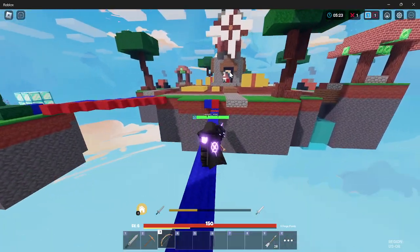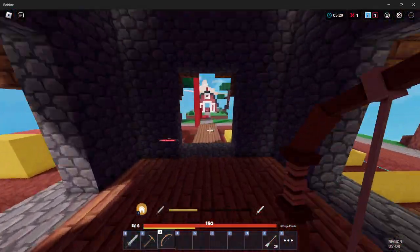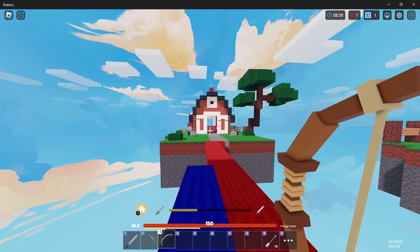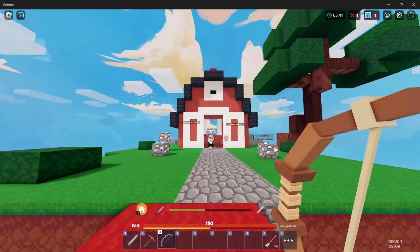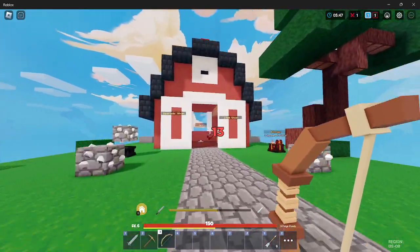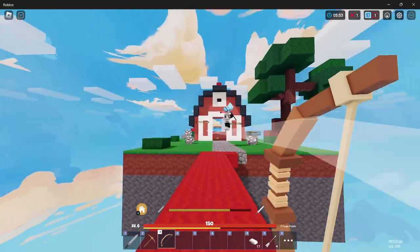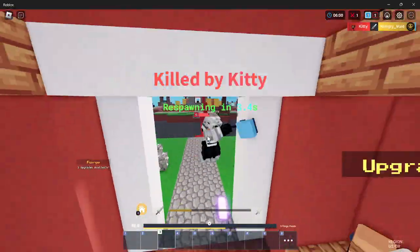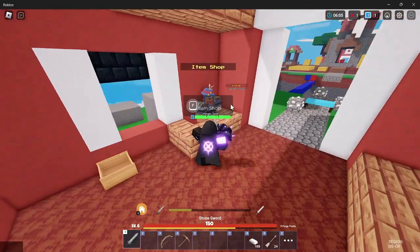I shot him like 20 times. He has all my emeralds. Now he's just going to kill me — he has all my stuff. I might honestly have to give up here. I don't think there's anything I can do. I'm going to run out of arrows before I kill him. I'm out of arrows! I'm going to give it one more try — just try and bow spam him to his death. But I honestly don't think I'll be able to. He has way too good of a sword. Bows are so bad now that no matter how many times I shoot him, he just doesn't die.